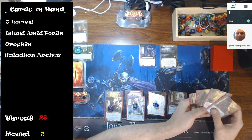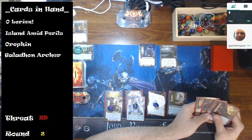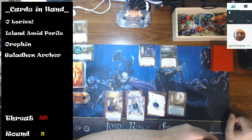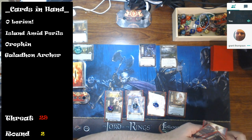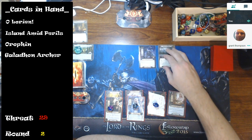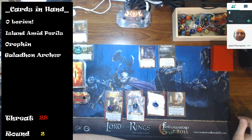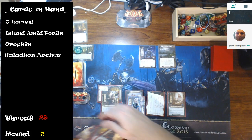I have Island Amid Perils, Olorien, and the Galadon Archer in hand. The Galadon Archer may be interesting because I don't have Sneak Attack Gandalf — everybody's favorite combo when they first play. I may be able to bring the Galadon Archer in and out of play to help out. He would help quite a bit in this quest, although you certainly could use him eight or nine times.